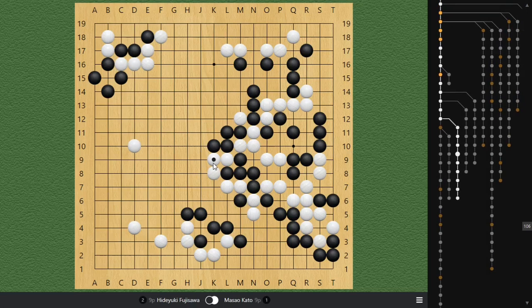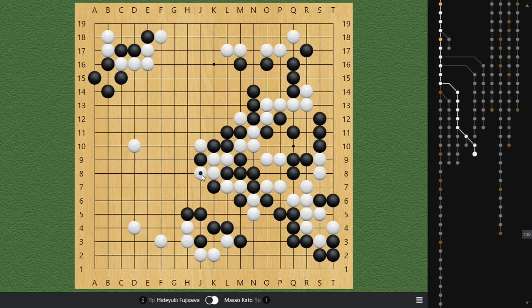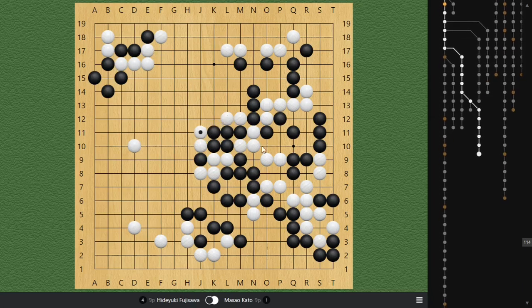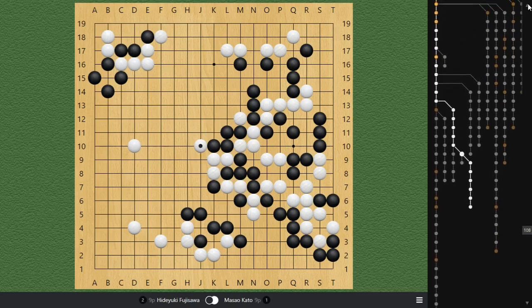But White can first make use of the hane here, which is a threat towards Black's group. So if Black hanes — last time a viewer asked what if Black cuts — the problem is when White ataris, there's still a ladder here. So if you capture these two stones, your group here is fine, but the problem is you're going to be laddered in this direction. So that's not going to work.